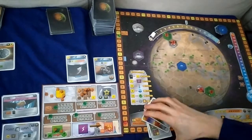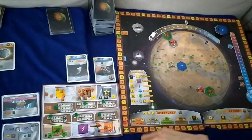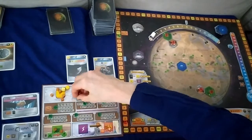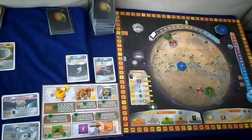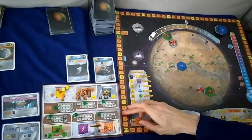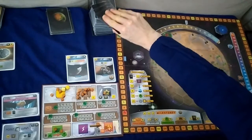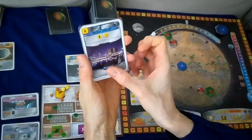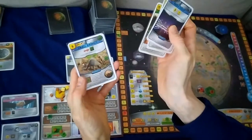Production phase: we're getting 19 mega credits, two steel, one titanium, and nothing else. I forgot to raise the terraform rating, so we raise it now and go on to the research phase drawing up to four cards. We get Media Group, Worms, Black Polar Dust, and Small Animals.